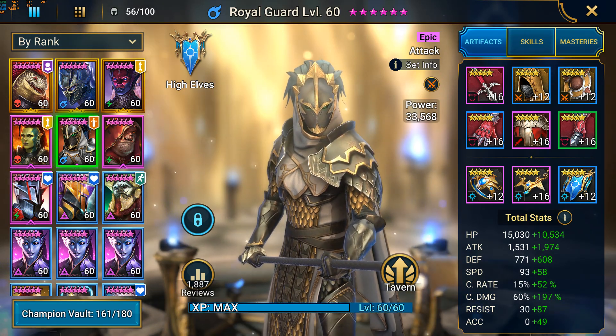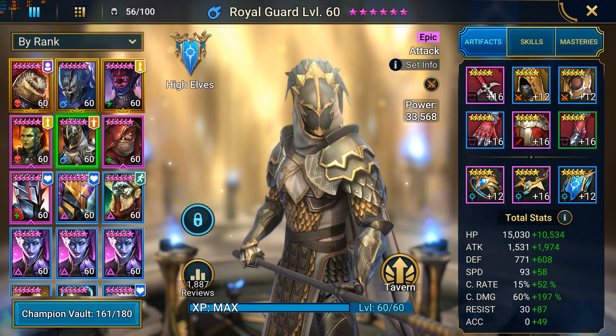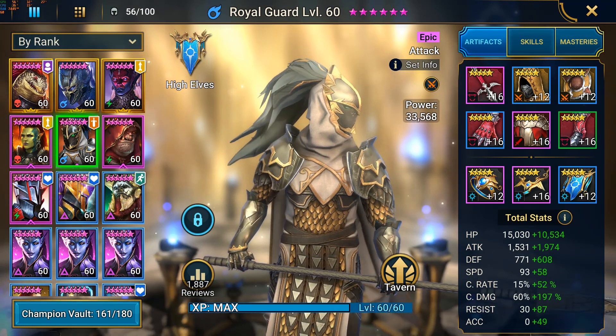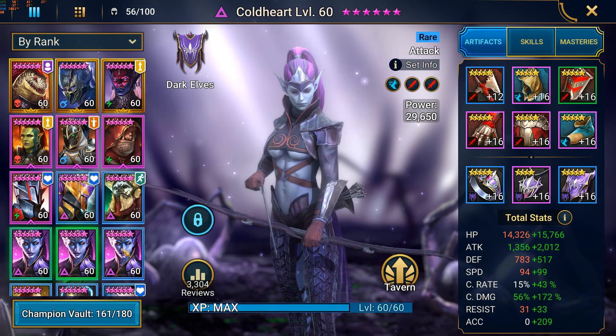The strategy I used for the level 20 dungeon is the same one I used for the level 17 dungeon — it's basically the nuke type. However, I did have to swap out one champion. Instead of using Razen, I ended up using Ghostborn. So my final team was Royal Guard, Ghostborn, and then my three Cold Hearts.